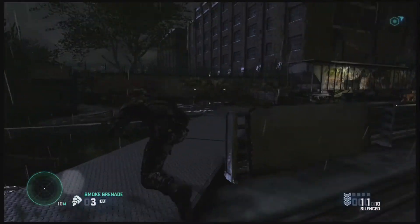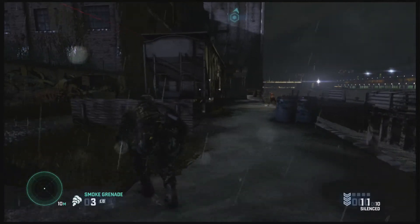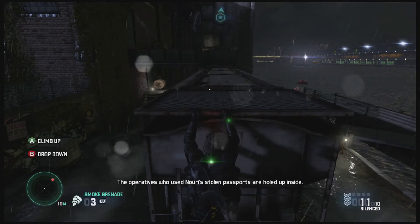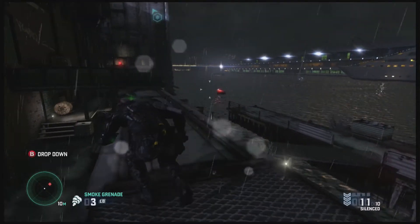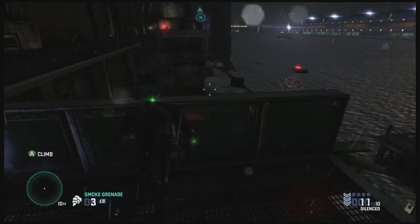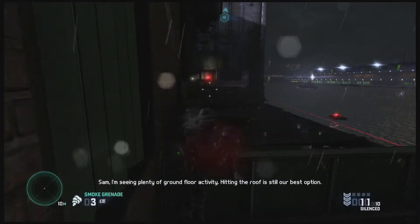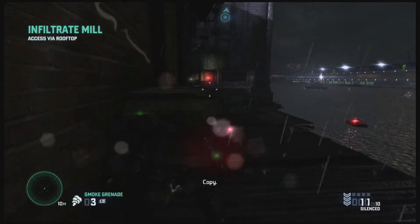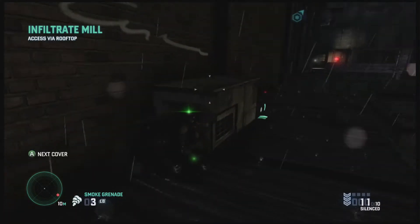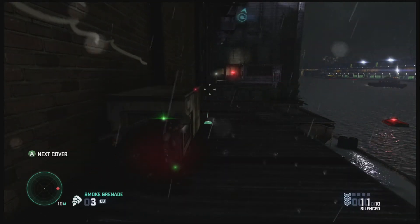Looks like there's a sniper there, so I'm gonna go behind here. Approaching the mill - the operator to use Nuri's stolen passports are holed up inside. Let's avoid the dog. Feels like there's a sniper on the boat as well. Sam, I'm seeing plenty of ground floor activity - hitting the roof is still our best option. Copy. That's why I'm on the roof. All clear.